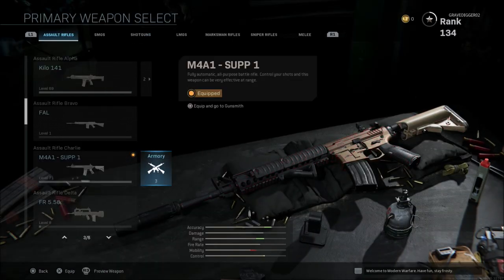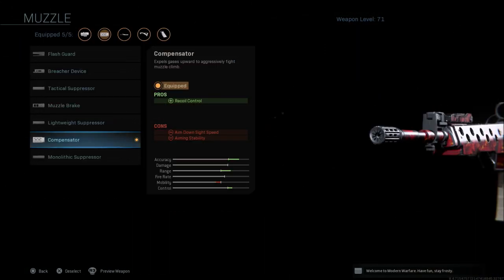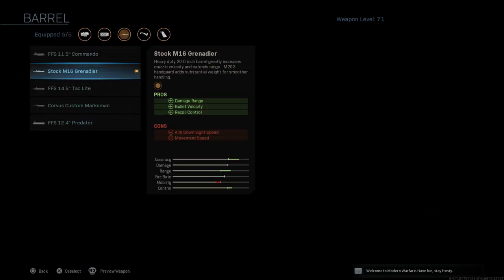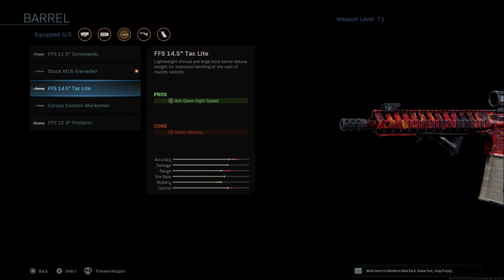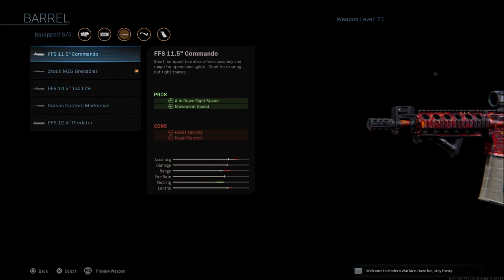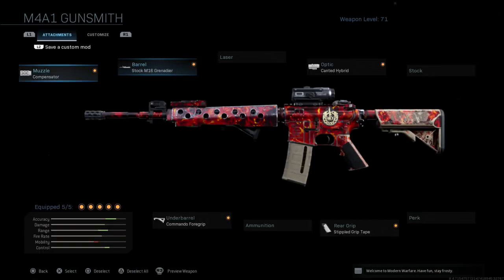Now getting into the other class I use — this is the class without a silencer, my M4 loud class. On the front you'll see the compensator. The compensator gives some of the best recoil control in the game, and when you don't have a silencer on the weapon you notice more visual recoil and muzzle flash that can mess with your shot — the compensator helps a lot. Of course it does harm aim down sight and aim stability, so be aware of that. For the barrel I'm going with the M16 Grenadier. I've been swapping between this and the tac light, and I've messed with the commando but I'm not a huge fan of it because of bullet velocity and recoil control. If I want more of an ADS-speed-focused build I'll swap to the tac light, but right now I'm going with the Grenadier and the compensator.